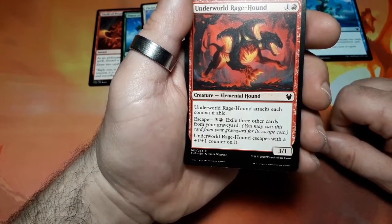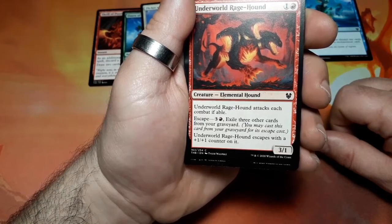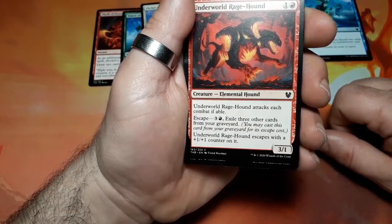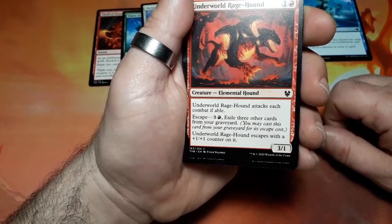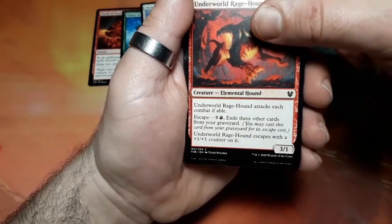Underworld Rage-Hound, two drops. Underworld Rage-Hound attacks each combat if able. It has an escape cost of four, exile three other cards from your graveyard. Underworld Rage-Hound escapes with a plus one plus one counter on it, and it is a three one.